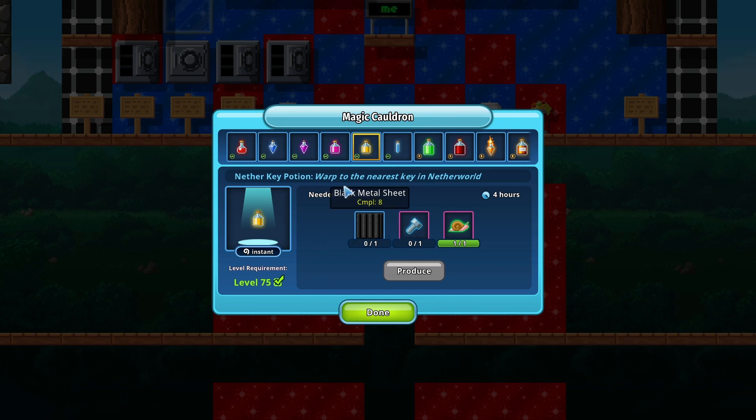I'm not really sure about the black metal sheet price, but we are going to find that out. The bolt only costs about 1 bytecoin each. The snail used to cost 1 bytecoin, but it has risen a little bit to 2 or up to 3 bytecoins each. So let's say 2 bytecoins for the snail plus 1 bytecoin for the bolt — that's 3 bytecoins so far to make one Nether Key Potion.